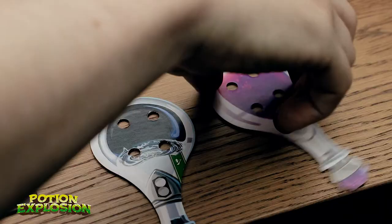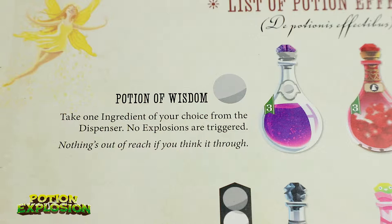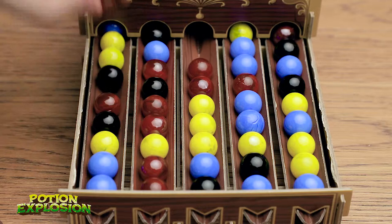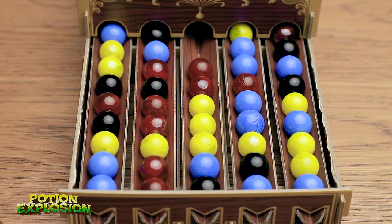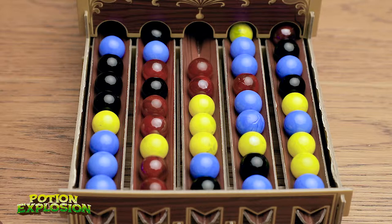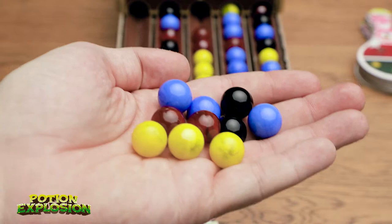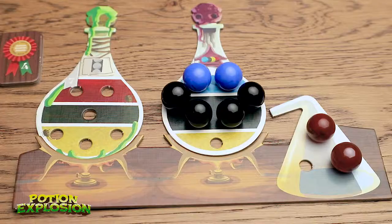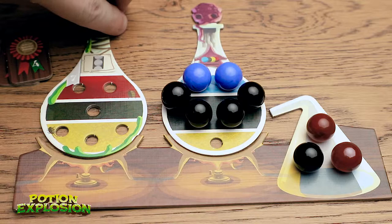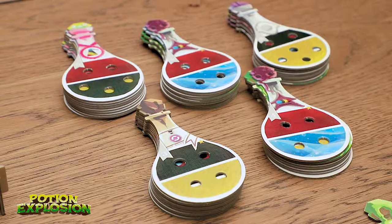Now we're on to the third round. I'm going to use my brand new potion — flip it upside down — and that is called the potion of wisdom: you simply take one ingredient of your choice from the dispenser and no explosions are triggered. So this is just another free one. I'm going to take this red one, which sets me up really nicely. Then I take the red one on my regular pick — the two blacks hit so I take those, the yellows hit so I take those, and the blues hit so I take all of those. I love this game, it's so satisfying. That is a great haul and we're going to fill up quite nicely — I have lots of extras so I get to pick which one I want to keep. I'm going to keep this black one.